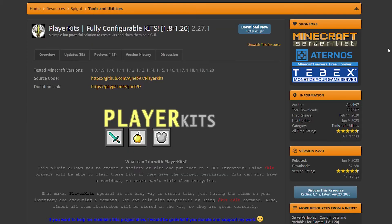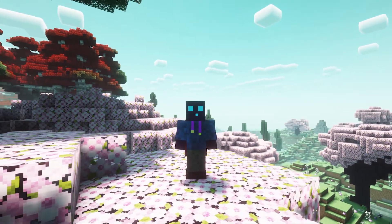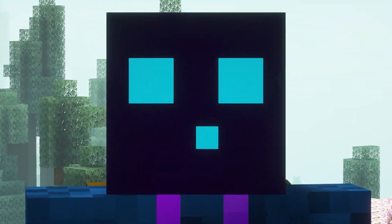One of the links down below will take you to the Player Kits Spigot MC page. Over here, you simply want to click on Download Now, then make your way to your Minecraft server directory, look for the plugins folder, and simply drag Player Kits inside. After doing that and getting back in-game, we can now set up some Player Kits.